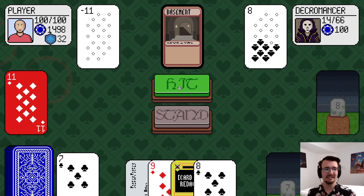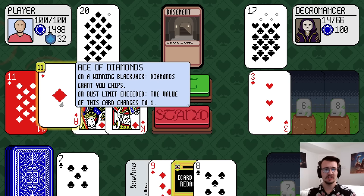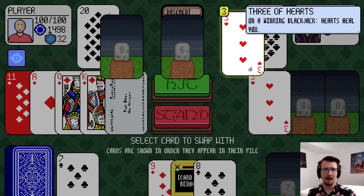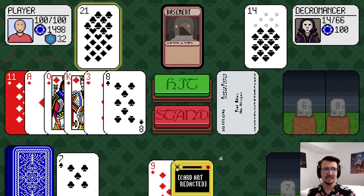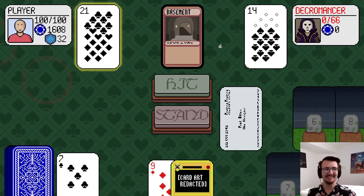I'll do minus 11 so I can see more cards. Back to 0. 10. 20. This could still be worth 1. If I play this business card, swap with the 3 of hearts: 13 plus 8 is 21. And the Necromancer — Decromancer is dead.